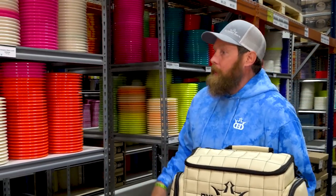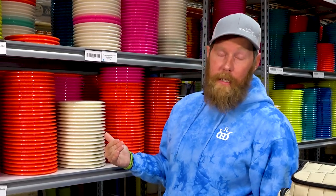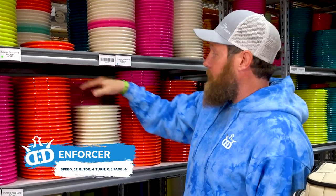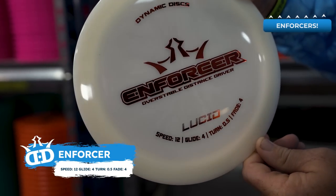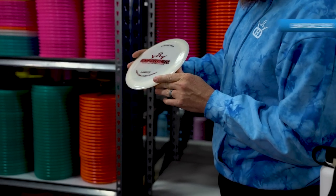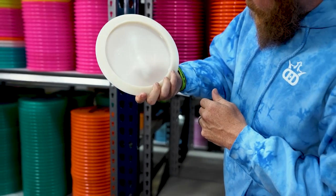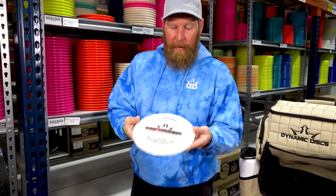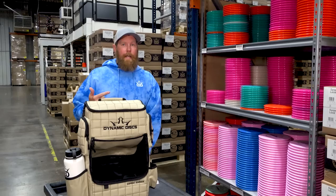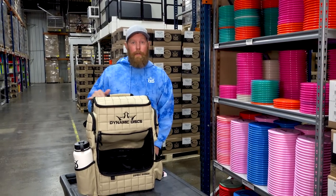We found the Enforcers and we're only going to rock with one because the Enforcer is overstable — it's a wind fighter, it's a beefcake, so we just need one in the bag. I like these white ones; you can see a little swirl in them, almost like hybrid but it's Lucid Enforcer. It's 173 grams, nice and flat, pretty overstable. This will complement the Raider very nicely. So we have a couple Raiders and an Enforcer — neutral and then overstable covered.